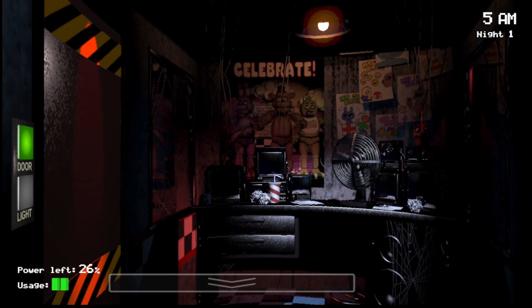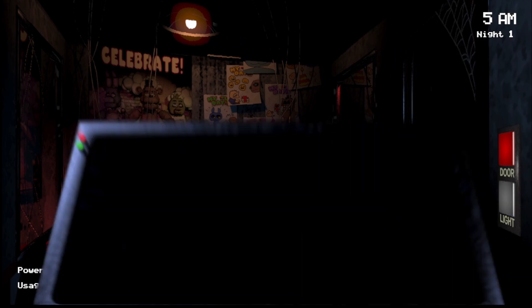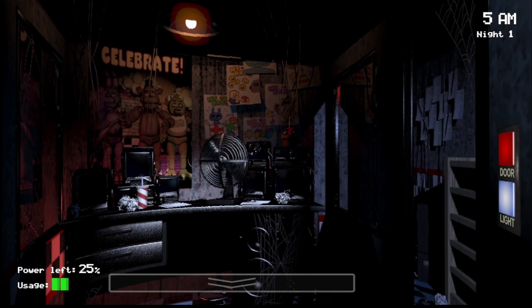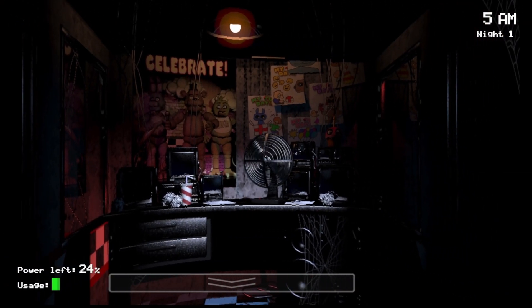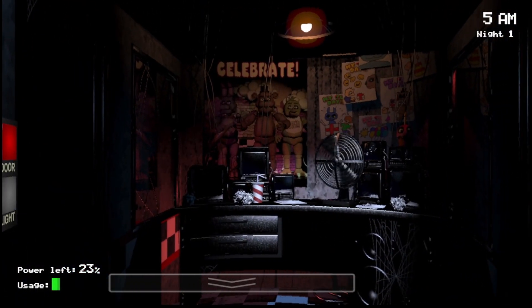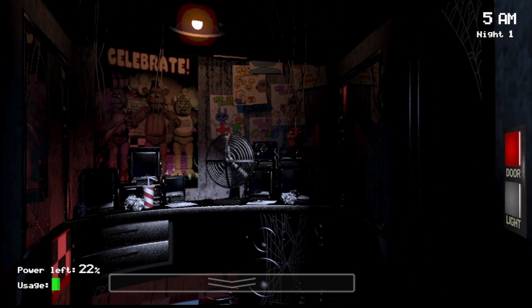You don't have to worry about Freddy this night — Freddy's AI is set to zero, so he will not move at all. I think it's either night three or night four when Freddy's AI gets activated. For the first couple nights, you only have to worry about Bonnie, Chica, and Foxy. Bonnie and Chica are pretty easy to deal with since you literally just have to check your lights and close the door if they're there. Your main concern is going to be Foxy, so make sure you're checking Pirate Cove.